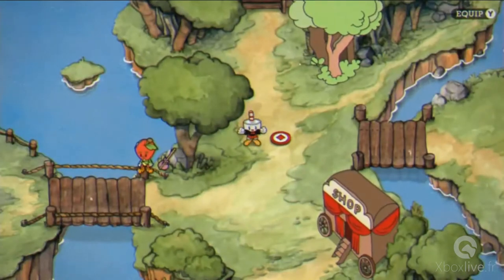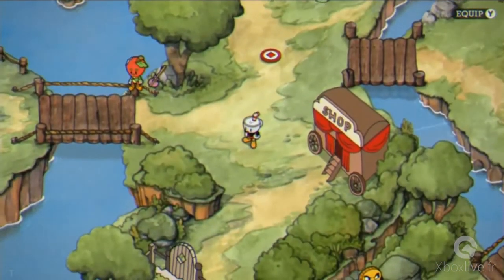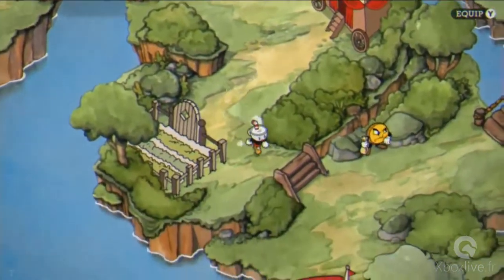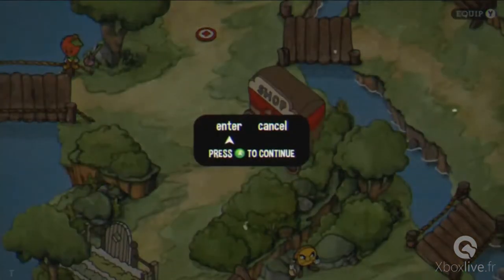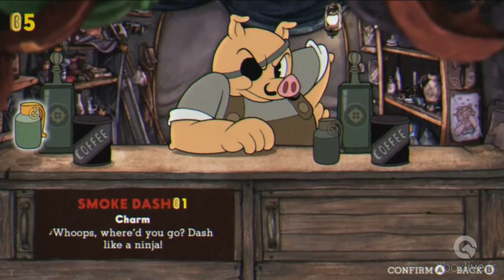Those enemies — were those spawning infinitely on those platform levels? Yeah, that's a really good point. Here at PAX West, we're seeing a lot of people play the platforming stages for the first time. One of the things we've noticed is that you can't clear the screen — the enemies are infinite, they keep coming at you, they keep floating from the sky. So just shoot and run for your life. It's literally a run and gun.